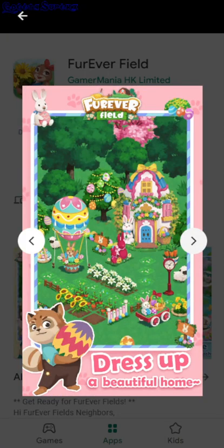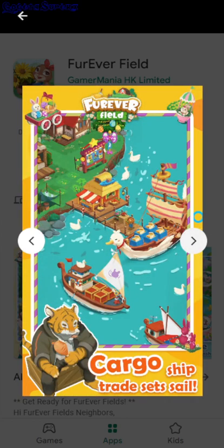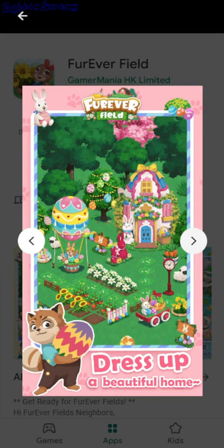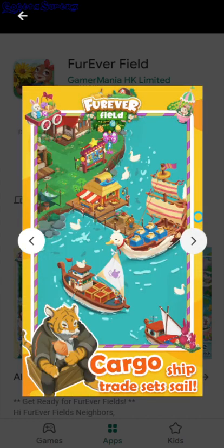There's a bunch of bunnies and a garden and stars. So I assume you have to build your town or garden or house, and they don't really show anything else.